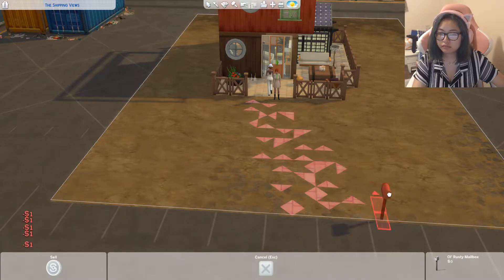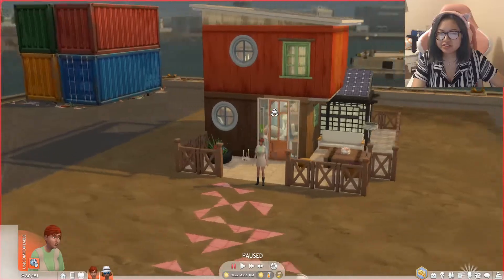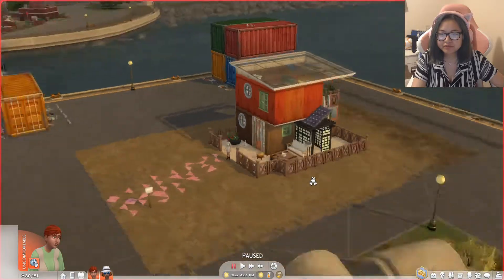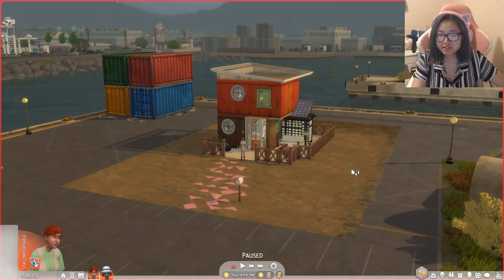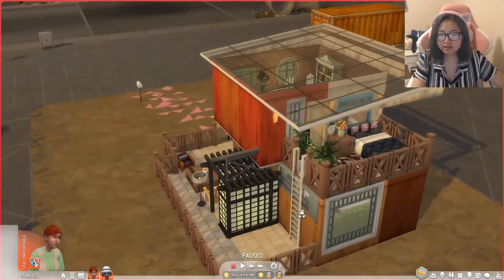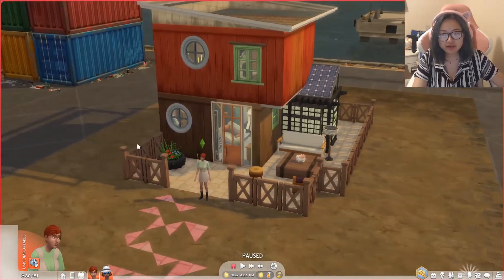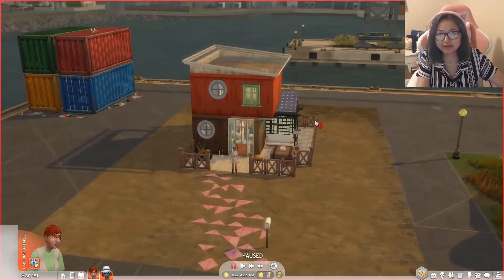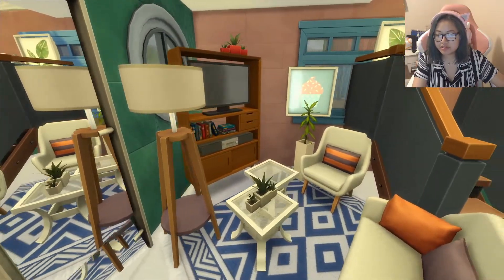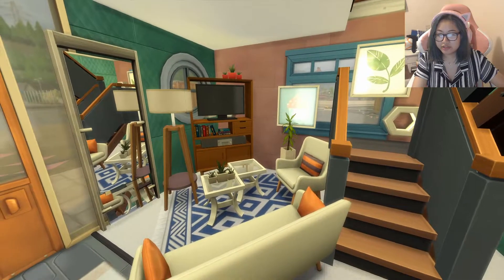I did this cool little walkway with some pink tile and it's so cute — I never thought to do that before. This is my finished build and I'm super excited about it. I actually really want to play it myself because it's so cute and charming. There's a lot going on but I think that really makes sense for the location of this build and the couple I've made to live in it.